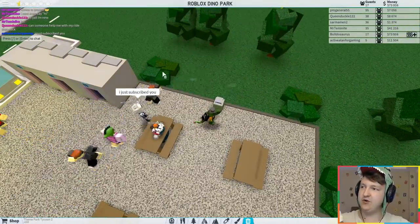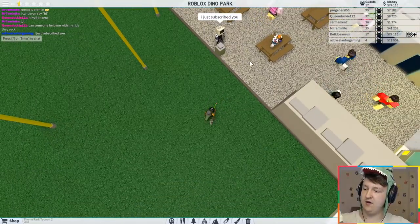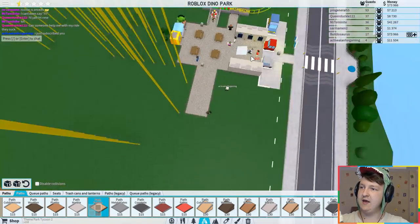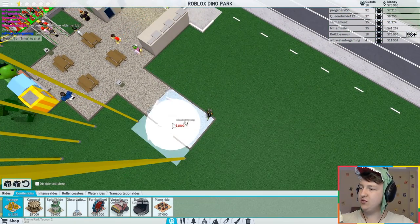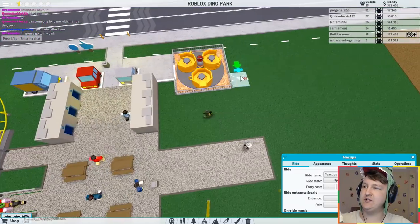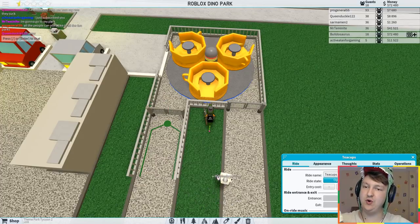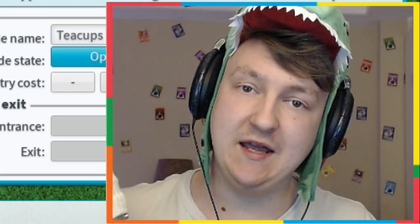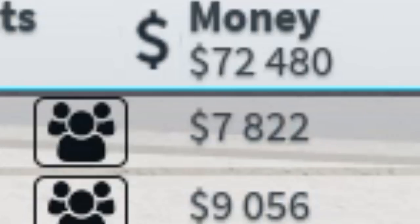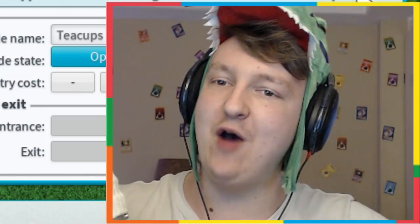First I'm going to make land on this side, remove the plants, and make the path go over here. I'm just going to put some rides here — I'll start with just all the starting rides. Let's start with the teacups. I'm going to put a bunch of them. I'll be back in a second and just put a bunch of rides until I have no more money. I have $72,000 right now.